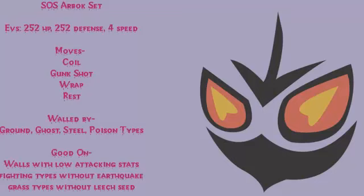He's good against walls with low attacking stats, such as Chansey — people who don't normally carry actual attacks, rather Seismic Toss and things like that. It'll take 4 Seismic Tosses to KO Arbok, which gives plenty of time to set up, Rest, and trap them. He's good against Fighting types who lack Earthquake, since he resists Fighting-type moves. Fake Out and Bullet Punch don't do much to him since he's physically defensive. Grass types without Leech Seed can't do much either, but if they have Leech Seed it negates all the Wrap damage, making him useless against them.